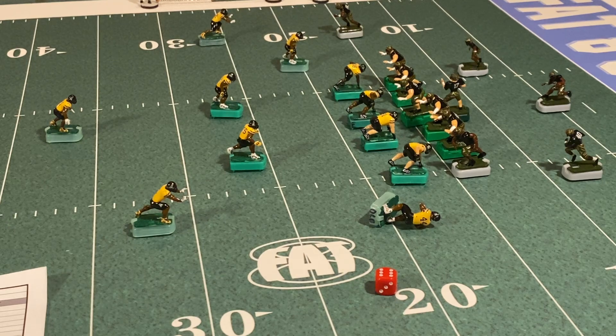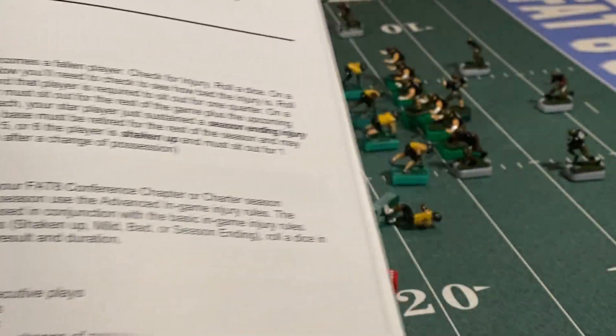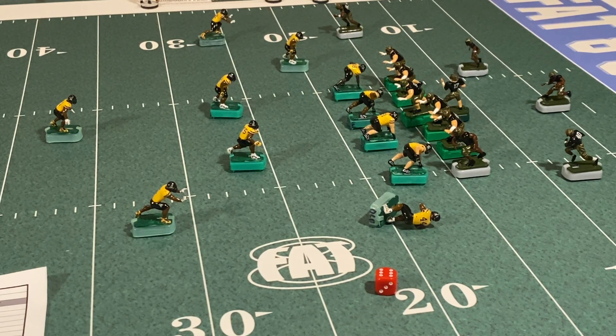So let's say you rolled a six and this player is injured. Keep in mind that in FAT8, bases are married to players — so if your player ends up with a season-ending injury, that base retires with him and can't be given to another player. Now that we've determined he's injured, we need to see the severity. You roll one more time: a three is mild, a two is bad, a one is season-ending, and a four through six means he got shaken up.